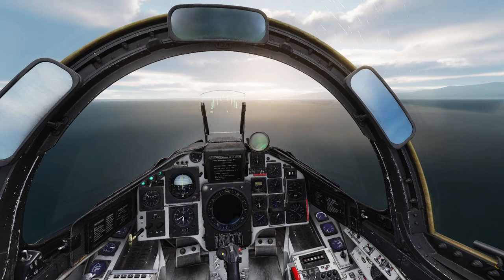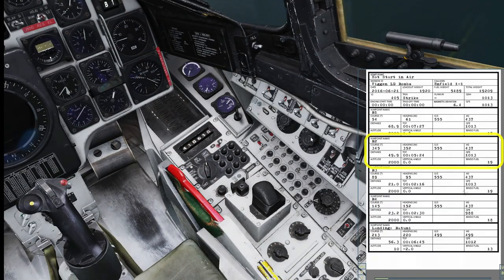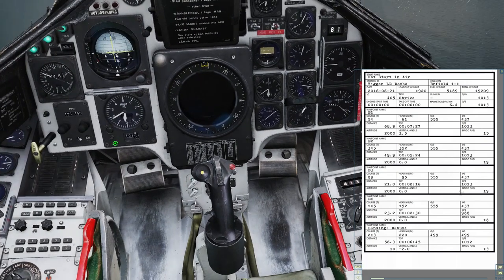First step is to feed our jet some information about the target. Bring up the kneeboard to see this info. In this case, waypoint B2 is going to be our target. Data panel to TACT, input mode, 9 to designate a target, then press the appropriate waypoint button. Return the dial to ACT, pause, and then switch to output. Set the target QFE according to the kneeboard information, then close the kneeboard.